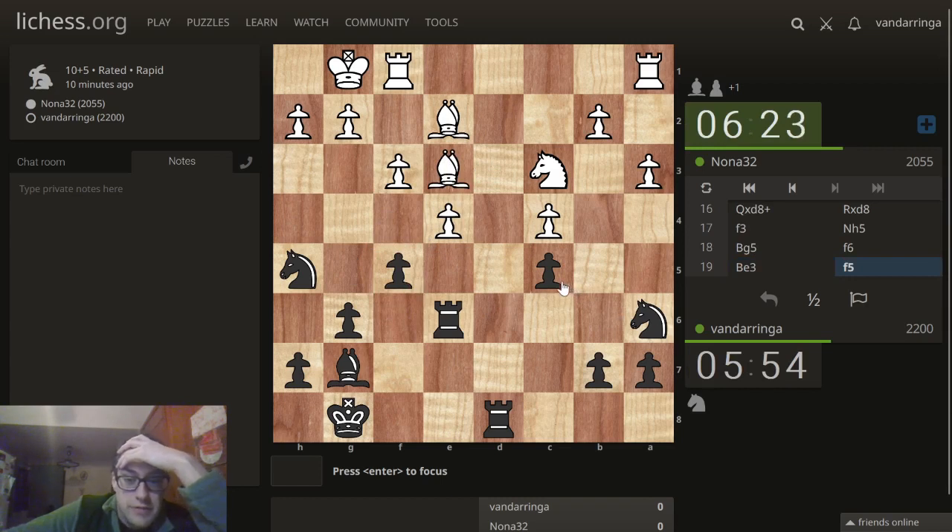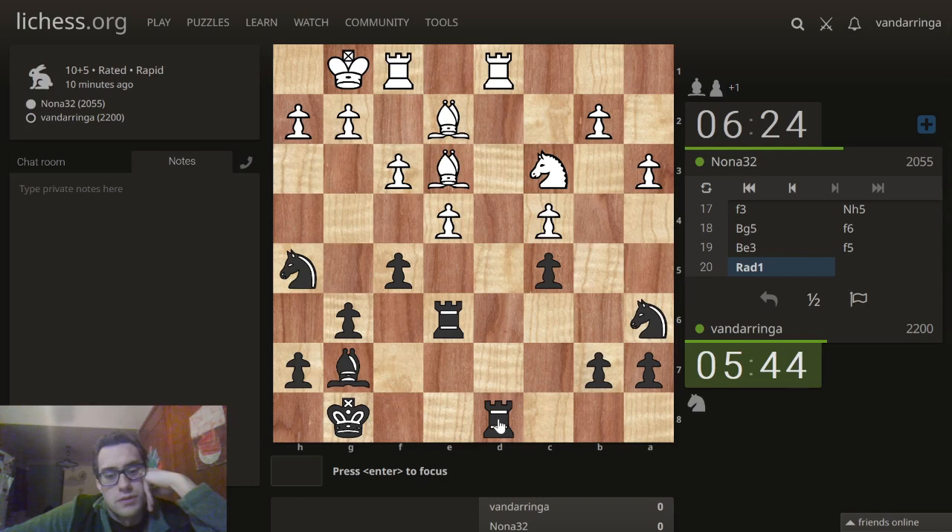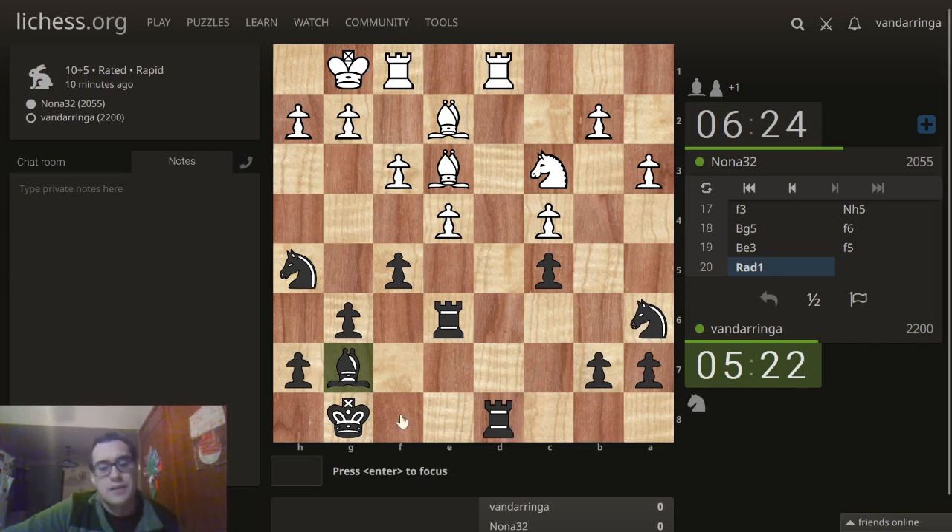The nice thing about our knight here is it's at least performing a useful function of supporting the important c6 pawn. Decision time with the rooks. His rook is coming to the 7th. If bishop here, trouble is his knight is going to jump to d5. Let's say he takes — knight d5 and I'm losing that pawn. So I think I have to trade this pair of rooks. Do I want to trade both pairs of rooks?